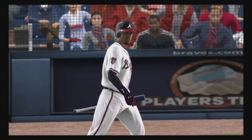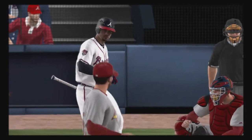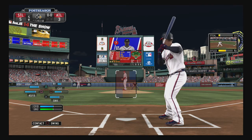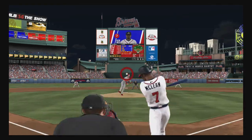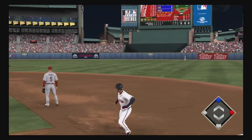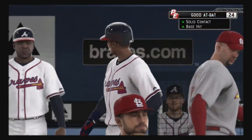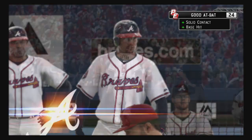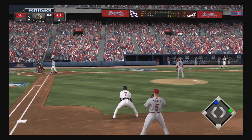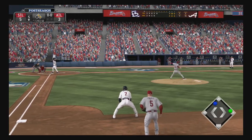So two runs. Ozzie McLean will dig in now — a single and a fly out for him in two trips thus far. And that's lined into center field — back-to-back singles open up the inning. The runner holds at second, so they're at first and second now with nobody out. You talk about getting a bat head out in front — this is rifled up the middle. Can't square up a baseball any better than that.